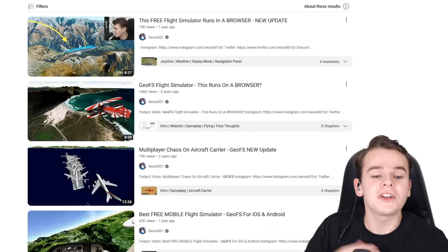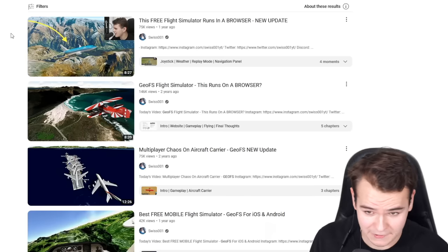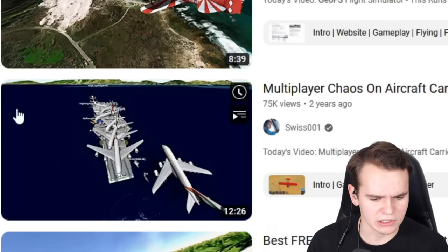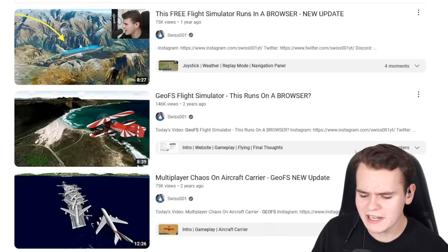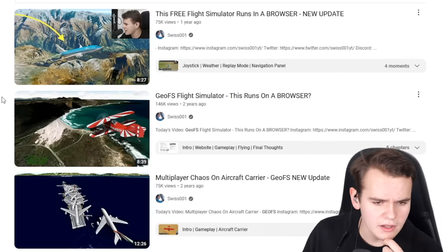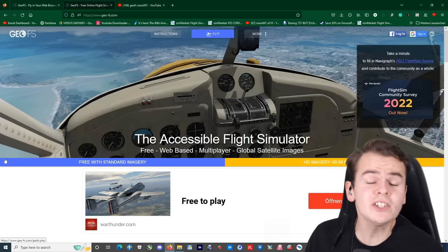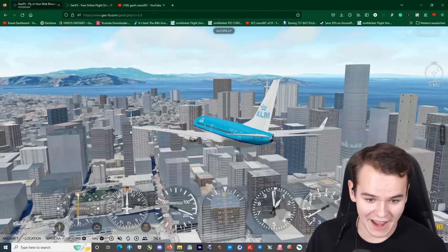I've made thousands of videos about the great development of this little Flight Simulator — new updates, this runs on a browser, I remember when an aircraft carrier was added back in the day. Although these interesting videos have never really gotten lots of attention, not many people have caught on to it yet. But one very new change just a few weeks ago has been 3D buildings that have been added.